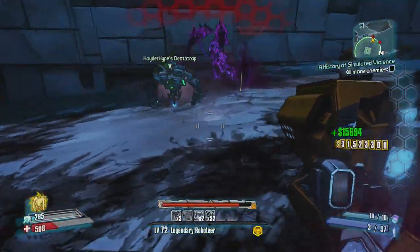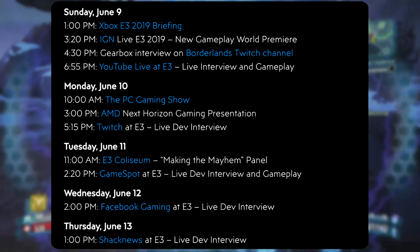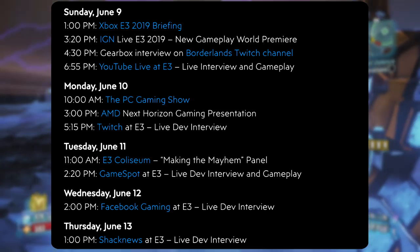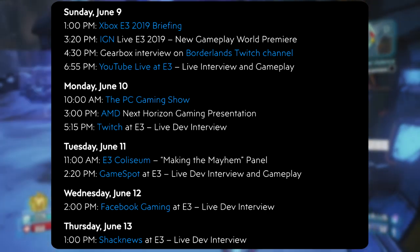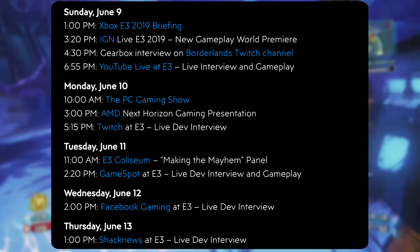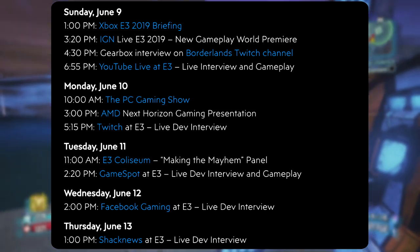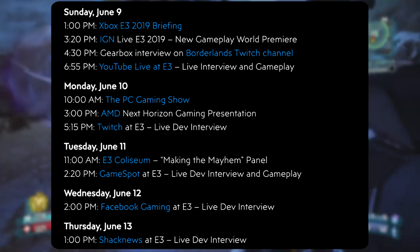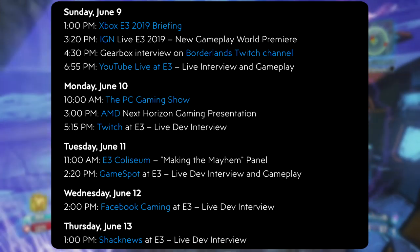While I was editing this video, Gearbox actually came out and released the full Borderlands 3 schedule for E3 — all times PDT. On Sunday they will be at the Xbox E3 2019 briefing. Then at 3:20 they'll be at IGN Live E3 2019 where they say they will show new gameplay. Then at 4:30, still on Sunday, Gearbox is going to be interviewed on their own Borderlands Twitch channel. At 6:55 they will be at YouTube Live at E3 for a live interview and gameplay. Then on Monday June 10 at 10am they'll be on the PC Gaming Show. At 3pm they'll be on the AMD Next Horizon Gaming presentation. And at 5:15 they'll be on Twitch at E3 for a live dev interview.